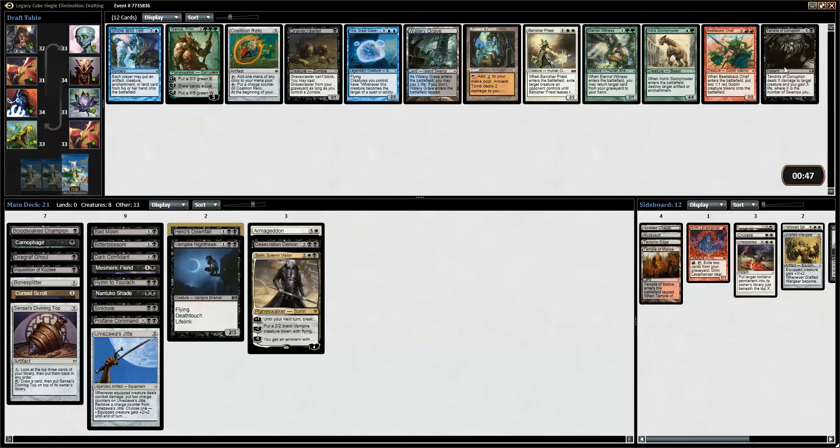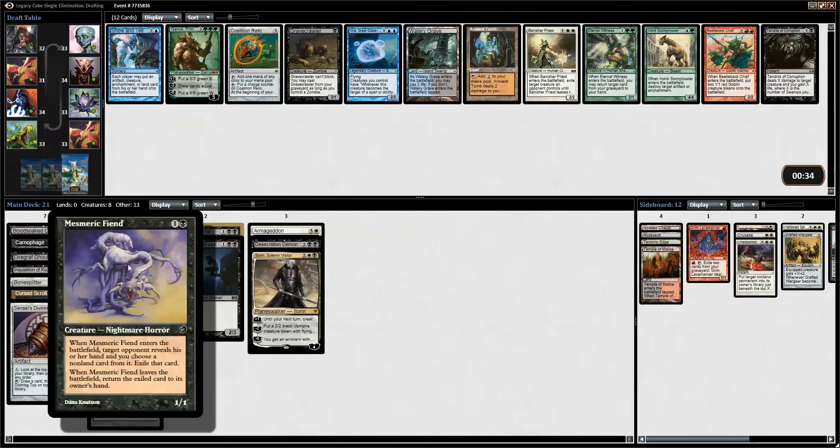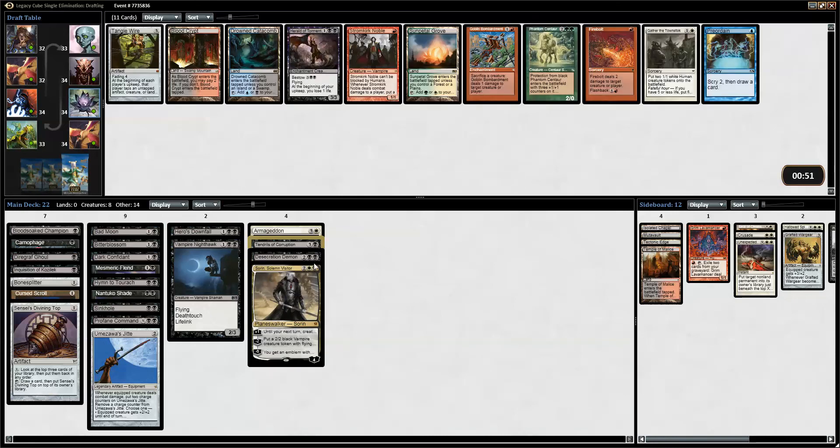How many Zombies do we have? Two — no, that's not enough. Ancient Tomb — powers out, but not that much. Could pick up Show and Tell but I don't think that's worth it. I'm gonna pick the Tendrils of Corruption — it's expensive but it's kind of what I want in this deck.